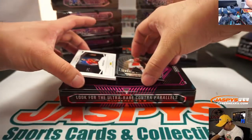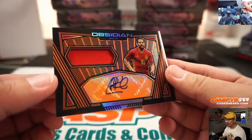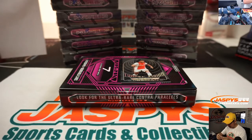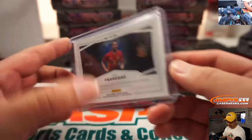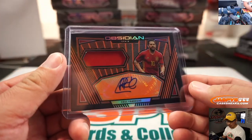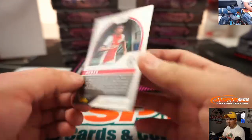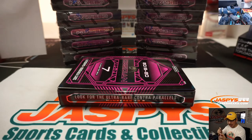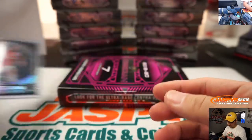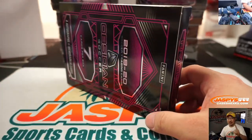The last one here is Cesc Fabregas — nice! Jersey and autograph, numbered 15 out of 30, that goes to number five — that is for SKS. And David Naris goes to number four, 114 out of 135, that goes to John McClay. And there you have it — a nice quick one box break of the brand new Obsidian Soccer. You can find more on jaspyscasebreaks.com. We'll see you next time, bye!